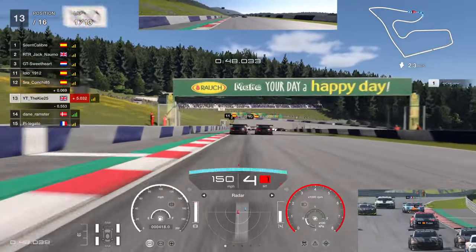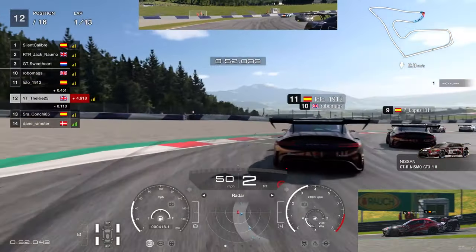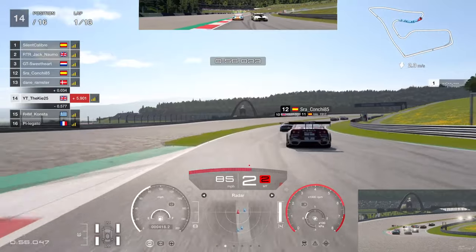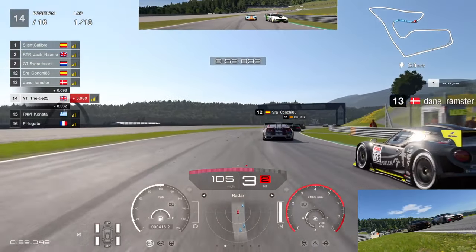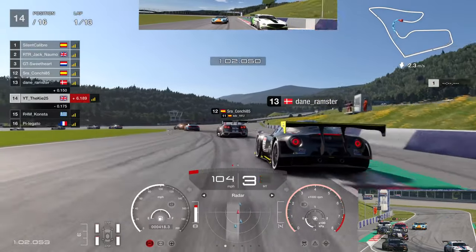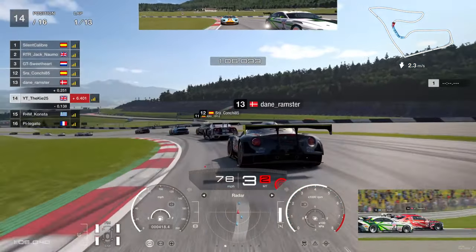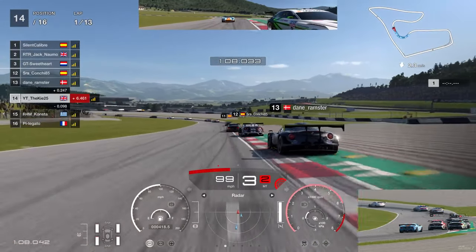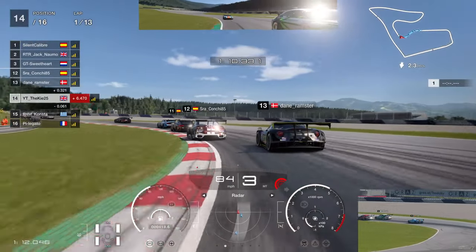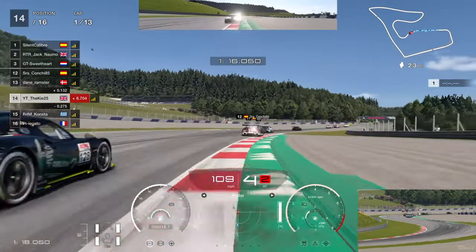Going into turn four we go for a little fake — he covers the inside, we try to go around the outside, but he just accelerates and hits us. He was not going to give us any space at all, fair play. We move on. Rami gets through while we get pushed out onto the edge of the track, and Consta behind us tries to go around the outside but can't make it stick either.